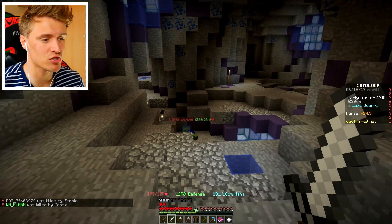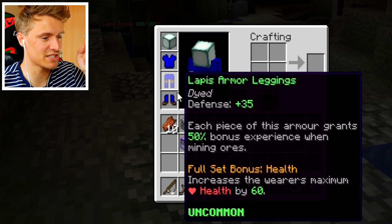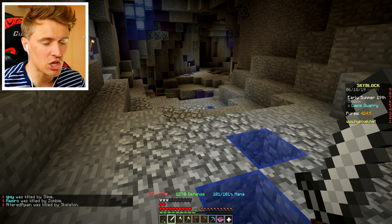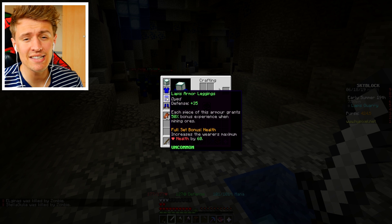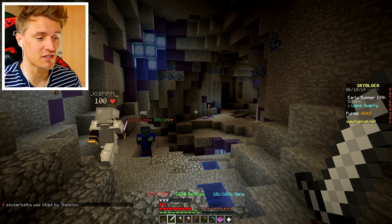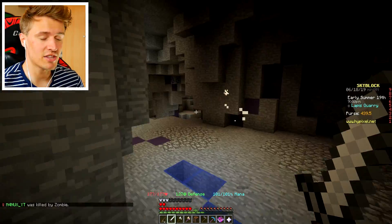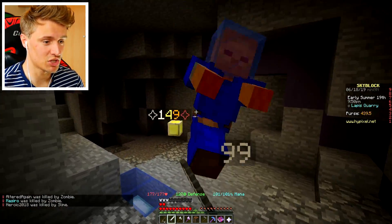These lapis zombies have a chance to drop armor. I'm wearing the full set of armor that they drop — it's called the lapis armor. Got a lapis helmet, chest plate, leggings, and boots. They're really, really good. Defense is brilliant. Each piece of the armor grants 50% bonus experience when mining the ores as well, which is cool. And if you get the full set bonus, it gives you more health. But you can either wear it or you can sell it. If you get this armor and sell it, you make good money — for example, the leggings sell for 1,750 coins. So I hugely recommend you get yourself down to these lapis mines and just grind on these mobs for the armor. It's a low percent chance drop rate, but the sword I told you guys to buy earlier — the Undead Sword — deals 100 plus damage to zombies, which is what we're killing here.